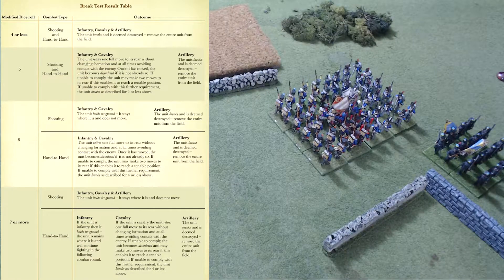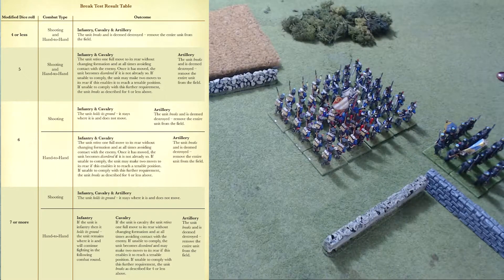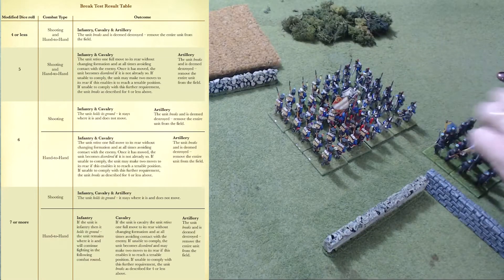Test for supporting units. Remember this Brunswicker supporting our Belgian line? Supporting units are not required to test just because they're on that side. However, supporting units do have to test if friends they are supporting break as a result of a break test. Supporting infantry and cavalry ignore engaged artillery units or tiny units that break unless the supporting unit is tiny itself, because the loss of such a unit doesn't impact their willingness to fight on. Supporting units, even though they're not in base-to-base, still read off the hand-to-hand table because it's assumed they're supporting by actually fighting.